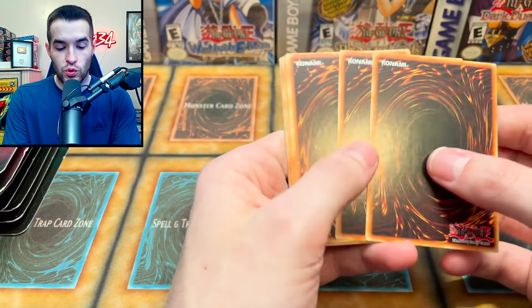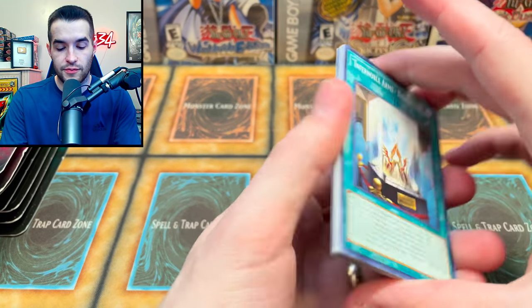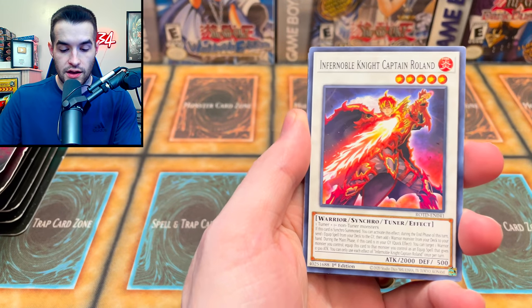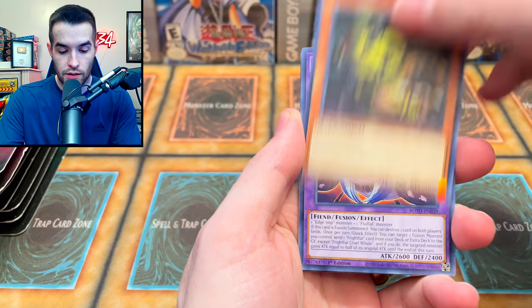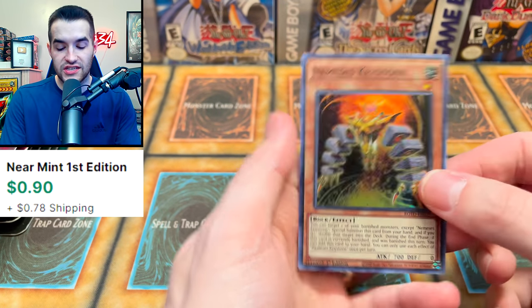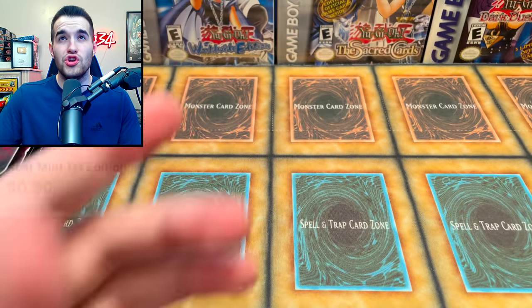Rise of the Duelist, I believe in you. Give us something good, like a Secret Rare — Infernoble Arms, Machina, or a Savage Dragon. We pulled: Infernoble Knight, Infernoble Knight, Dracoon, Frightfur, Fluffle, Dogmatica Encounter, and Nemesis Keystone. It's just a super. No!